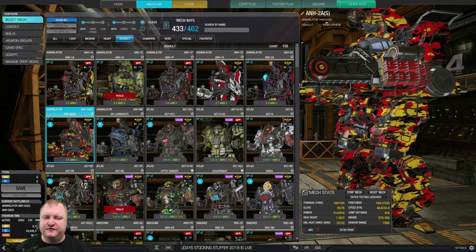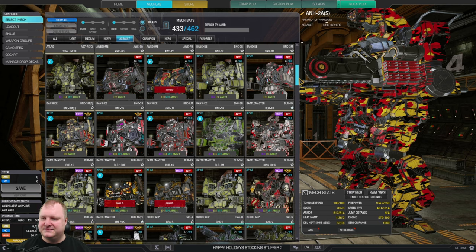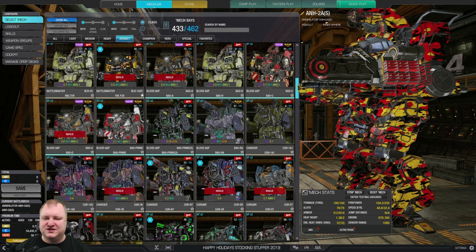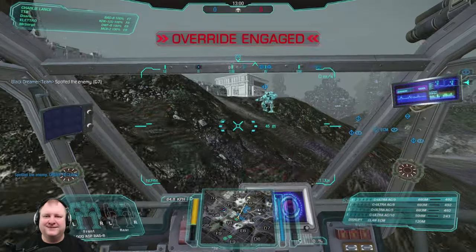A lot of people are very afraid of running XL engines, but there are a few assault mechs really good at running XL that can become quite dangerous with one — for example, the Banshee, which is very XL-friendly, or the Battlemaster, also very XL-friendly. I'll show you a match in one of those as well, just to make you understand how important movement and positioning can be for assault mechs. But now let's jump into a cockpit and start shooting things.